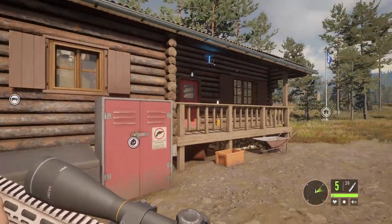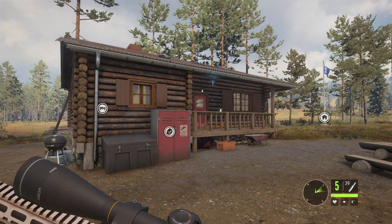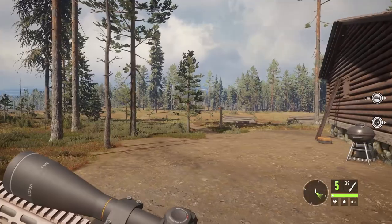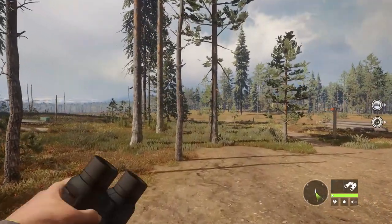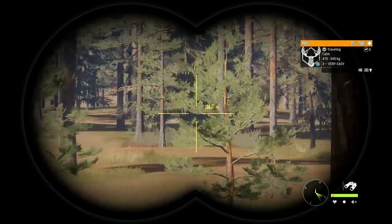Hi, this is Robert Tube. Today on The Hunter: Call of the Wild, we're at Reventuli Coast and I'm going to show you the best location on the map so when you jump on it you can get straight into the action. The good thing about this location is it's very open, you can see all the way around it.